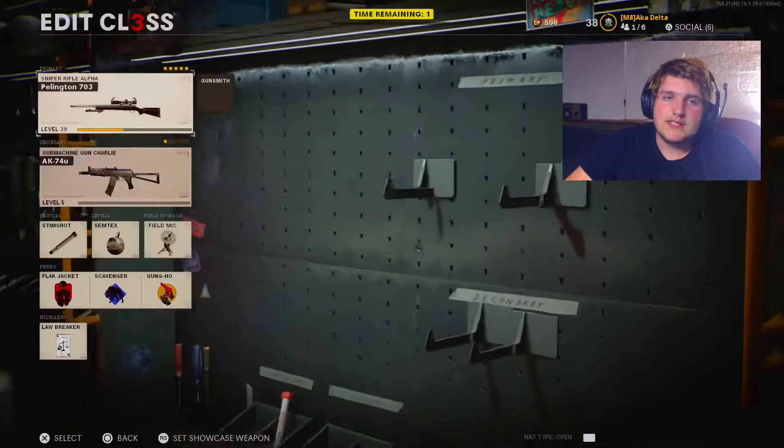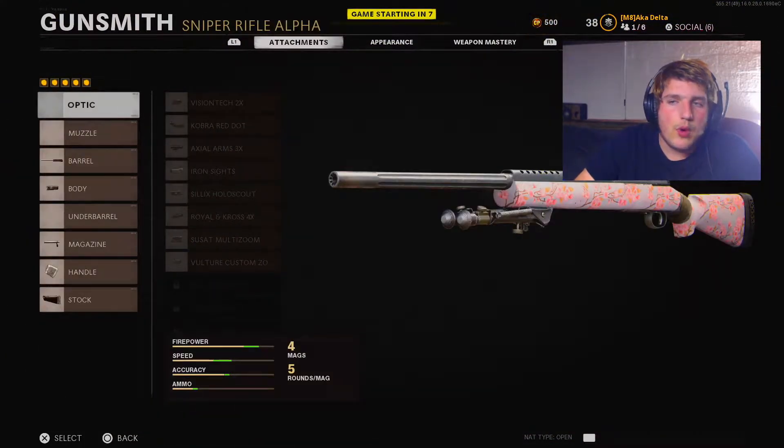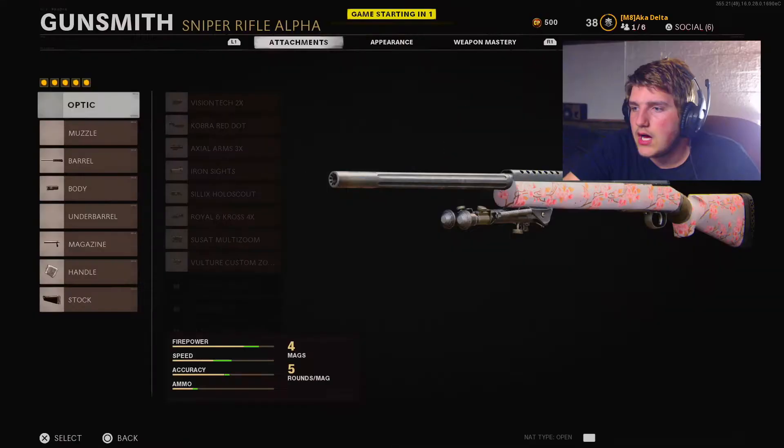Literally just messing around trying to still level up the Pellington as much as possible. Currently only have the weapon at level 39. Been rocking the cherry blossom camo and it's been really good.